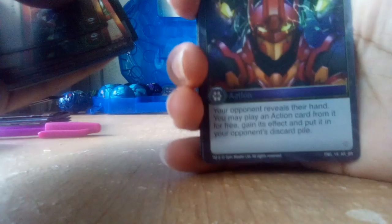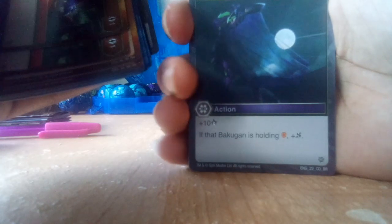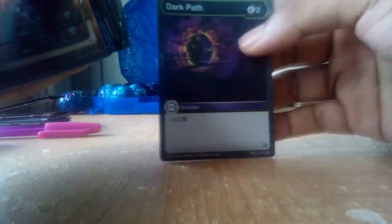Thunderbolts with Phages there — actually looks like a good design for my Valtrek dragon that I am drawing. Thunderbolt — plus 3 damage. Mind Control, which is an AR rare card — your opponent reveals their hand; you may play an action card from it for free, gain its effect, and put it in your opponent's discard pile. That is pretty good. Shadow Cloak — plus 10 damage if that Bakugan is holding a shield, plus Shadow Strike. Darkest Petrify — minus 5 damage. Dark Path — plus 300B. And that is it for the deck.